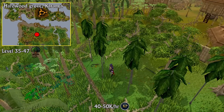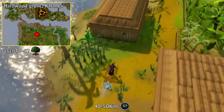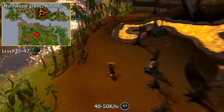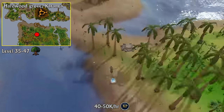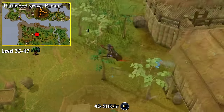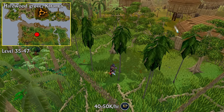Next, we're going to be chopping teak trees in the Hardwood Grove on Karamja Island from levels 35 to 47 Woodcutting. If you've never been here before and don't have the lodestone activated, you'll need to go from Port Sarim to Karamja by boat, walk past the volcano, go through the gate, walk all the way around, activate the lodestone, and then go to the Hardwood Grove. To get inside, you're going to need 100 trading sticks, which you can buy on the Grand Exchange. If you're an Ironman, mine some gem rocks and sell them to the Gabooty NPC to get trading sticks. Teak trees are an amazing experience per hour from levels 35 to 47 Woodcutting.